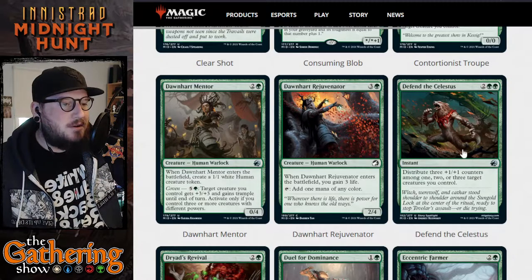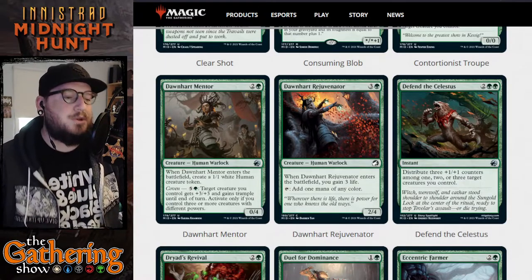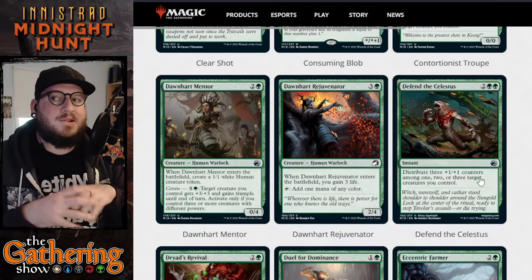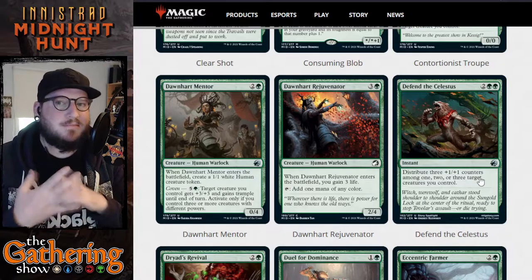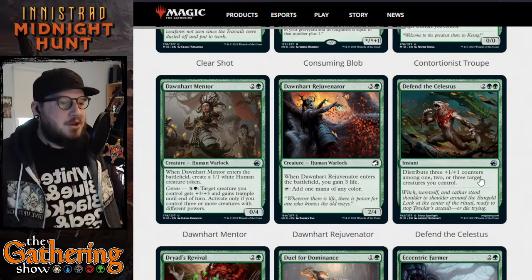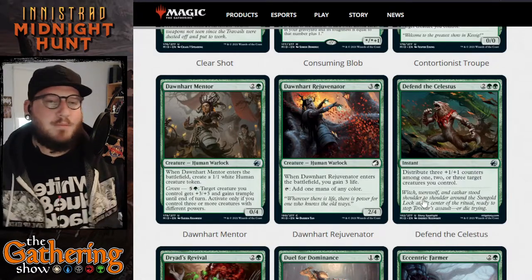The next card in green is Defend the Celestus — two and two green for an instant. Distribute three +1/+1 counters amongst one, two, or three target creatures you control. This is really good if you've got a bunch of cards with coven abilities but don't have coven yet because there aren't three different powers. You can distribute the counters to trigger all your coven abilities, or just put everything onto one creature for plus three plus three.